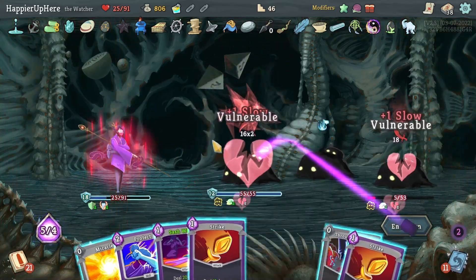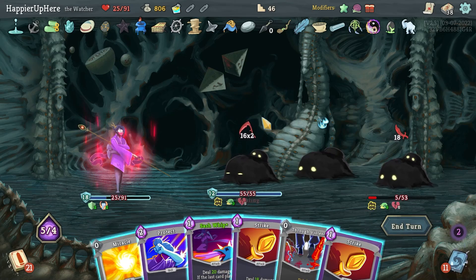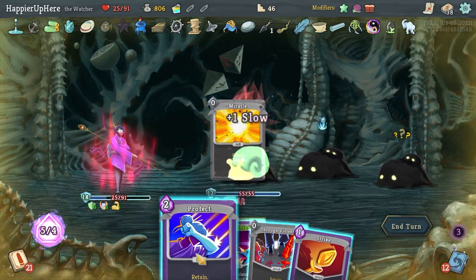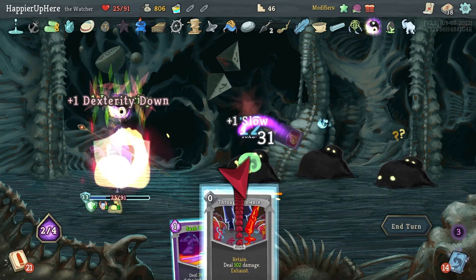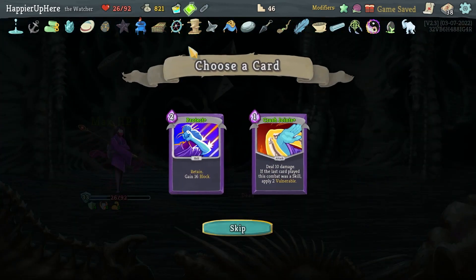I have some good block — let's do Rushdown, Crescendo, then Indignation. This does 78 damage — let's do a Strike first, trying to deal more than 100. That's going to be very difficult. 96 — let me do another Strike: that's 102! I did get the Overkill modifier at the end — but a skill potion, Protect, Crush Joints — already have both.